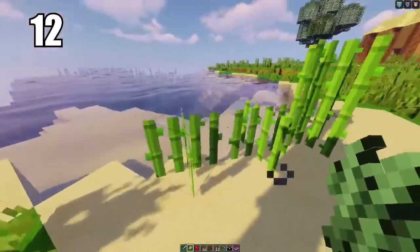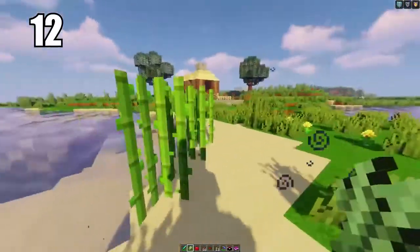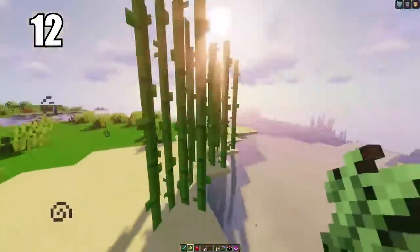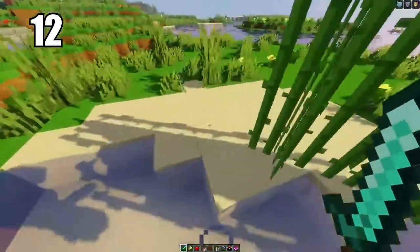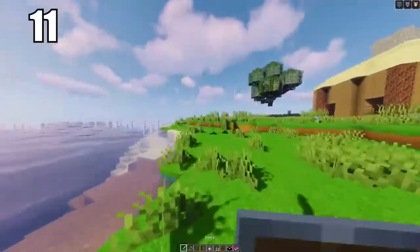Tip number 12: if you're going to be growing sugar cane — which I recommend because it's a great resource — grow it on sand, as people claim this is the best and fastest way to grow it. You want this resource because sugar is not only an important ingredient in making cakes, but it's also really good for trading with villagers as that's often what they want. Having a block of sand in contact with water near your house or farms is probably the easiest way to go about it.